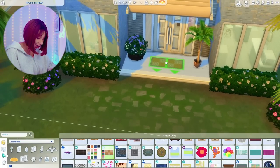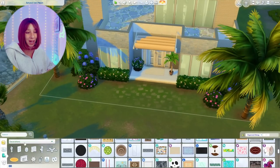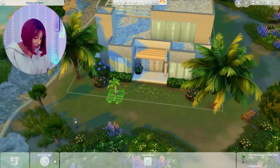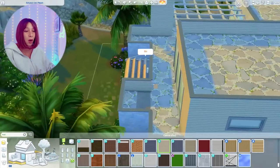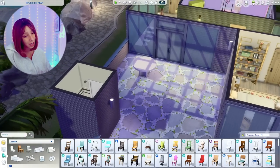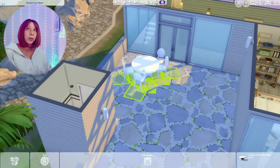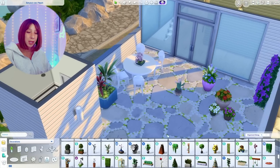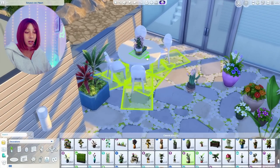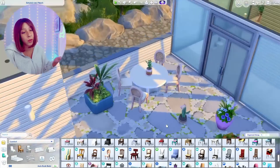I have this CC welcome mat that I always use — it says welcome in Simlish — and I couldn't use it so I opted for this one. You could barely see it, I don't even know why I put it there but hey. Then I thought I was done, but I totally forgot to furnish the upper balcony. So up here we have a little seating area and then from the Greenhouse Kit — which came with all that gardening stuff — we're putting a ton of plants out here along with a gardening table, some pots, things to take care of your plants.